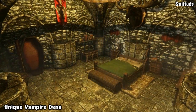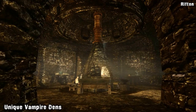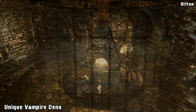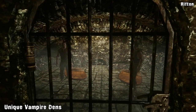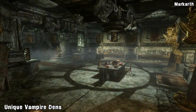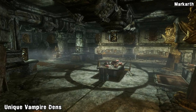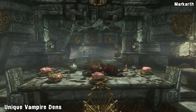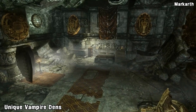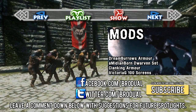Each den has a variety of features in common, including a place to store items, a coffin to sleep in, and victims to eat. Some of the dens are also more intricate than others, with Whiterun being the most simple, which makes sense as it will most likely be one of the first cities you'll explore. The mod does require Dawnguard, and there's no pre-quest for the homes, which would be great to see as an optional update in the future. Altogether it makes for a nice collection of vampiric homes, and it's a great way to end today's Bits and Bobs.